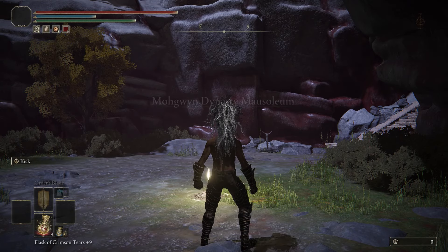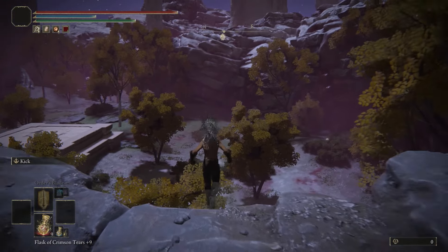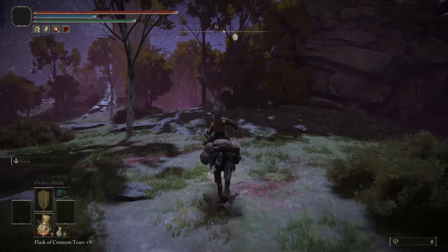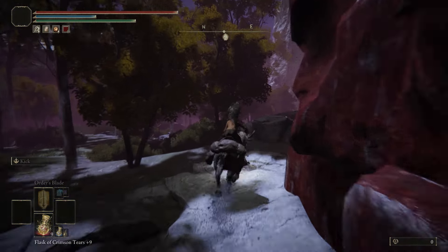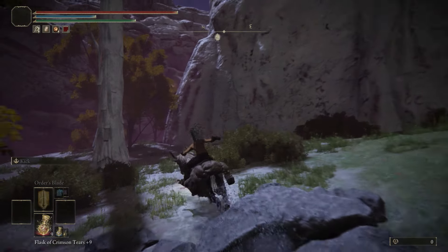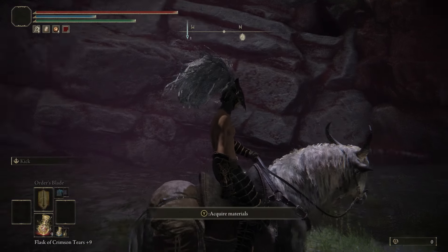For glitch number two, we're going to be at the same location, the dynasty mausoleum entrance. Once you're ready, turn left and jump off this cliff. Call on torrent and follow my path — typically you want to stay on the right to avoid summoning the monster, but I just cruise through it. You're going to see this white tree; you want to be on the left and look at this specific wall right in front of you. This is where you're going to do the glitch.